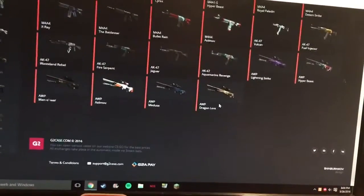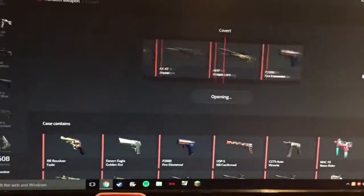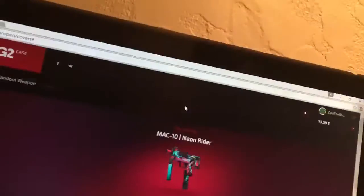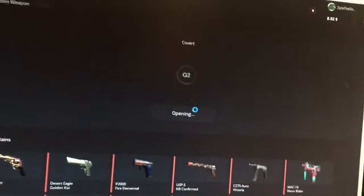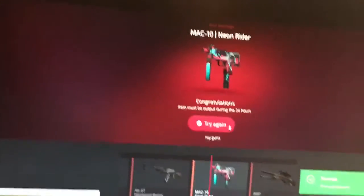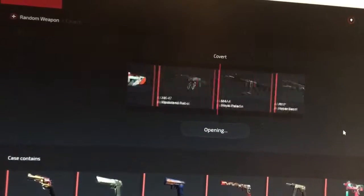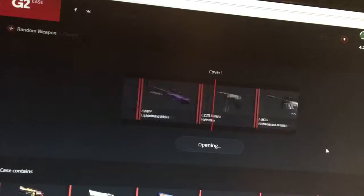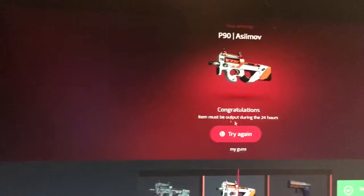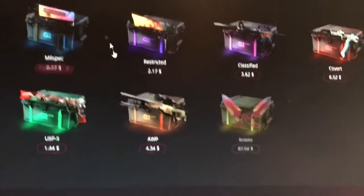Let's start with the coverts only. You can get crazy stuff like the Dragon Lore, the Medusa — let's see what I get. If I got an op I'd be pretty happy. Oh, there goes that Dragon Lore and Mac-10 Neon Rider — I got one of those before, it's not much. Let's do this again, hopefully get something better. Oh, right by the Dragon Lore and another Neon Rider. I'll be opening one more of these. Death by kitty — P90 Asiimov. I'll keep that.